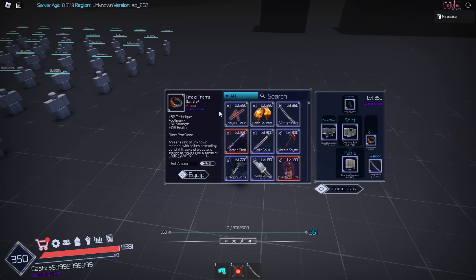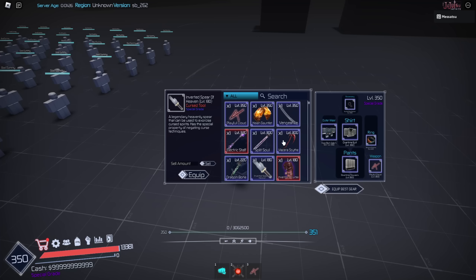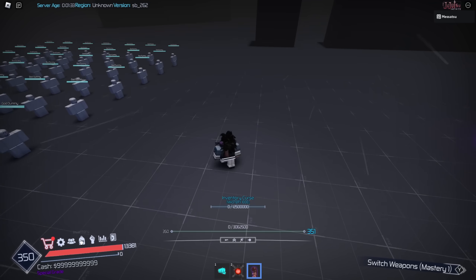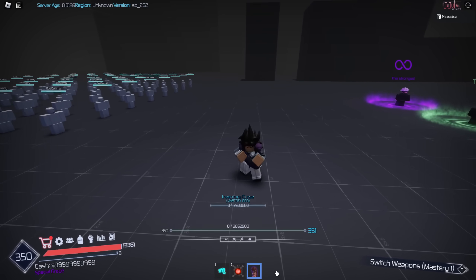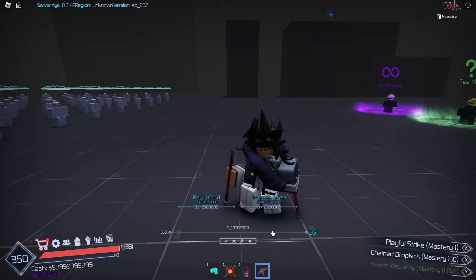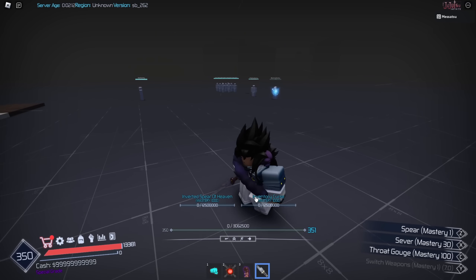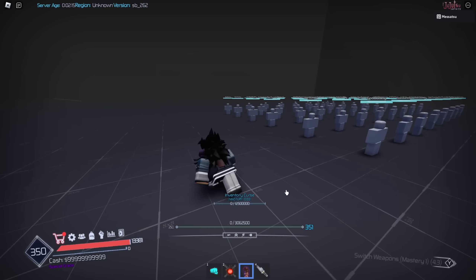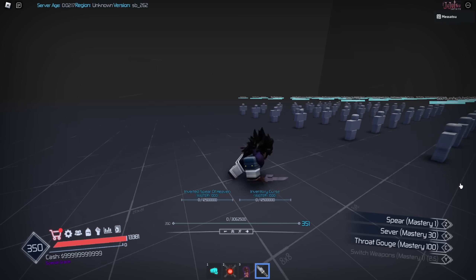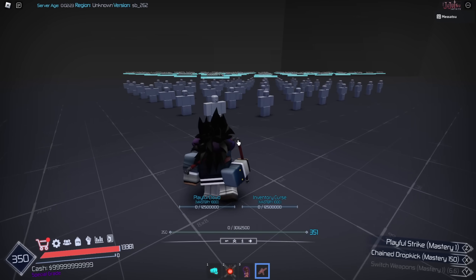There's a quick best gear button which is really nice because it just equips your best stuff. They've also added playful cloud and a bunch of different weapons. We're mainly gonna be looking at heavenly restriction and cursed inventory. With the cursed inventory it's pretty simple — you just press Y and you can switch between three different weapons: playful cloud, a soul split sword, and also inverted spear of heaven. It's pretty cool how they incorporated cursed inventory, it's basically the same moves but you just press Y to switch between the weapons.